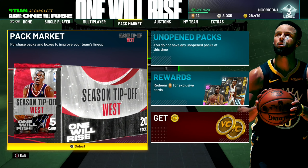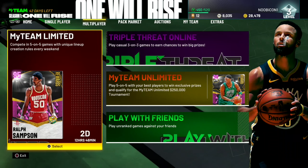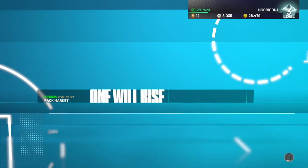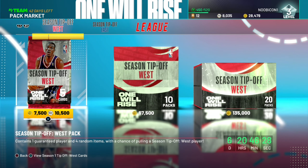All the content I'll be making with 2K21 this year will be no actual money spent. I did get the Mamba Forever Edition of 2K which came with 100,000 VC — which I put towards my MyPlayer — and it came with a bunch of content for MyTeam. I got the free agent Damian Lillard and a couple other cards, but yeah, this is going to be a no money spent series.